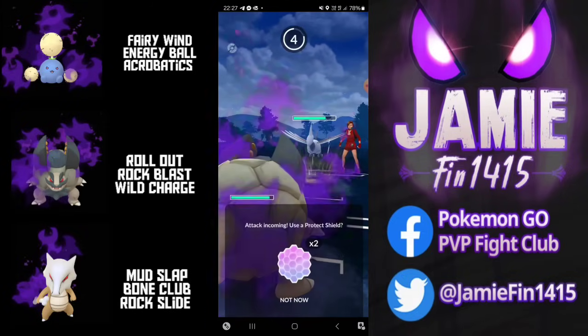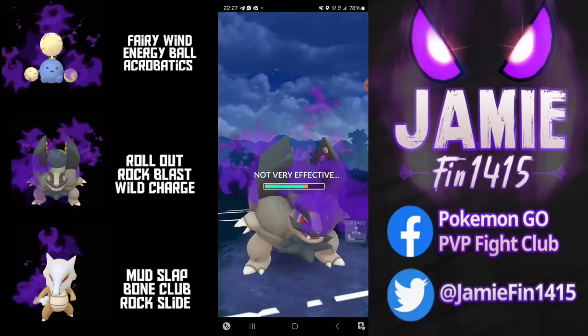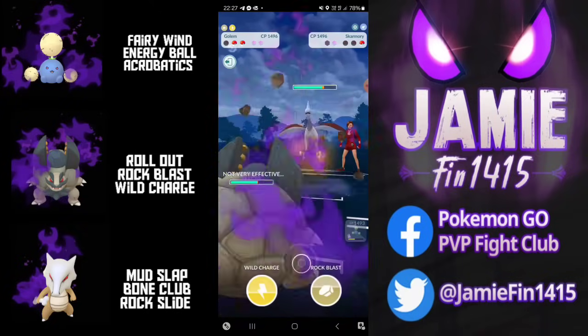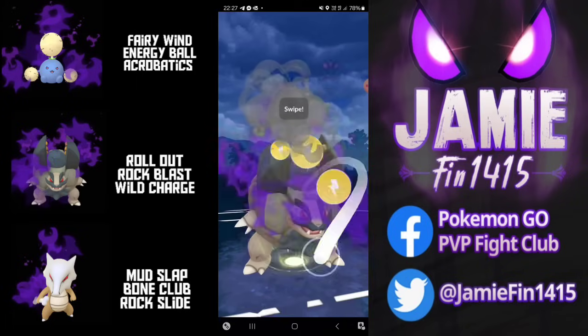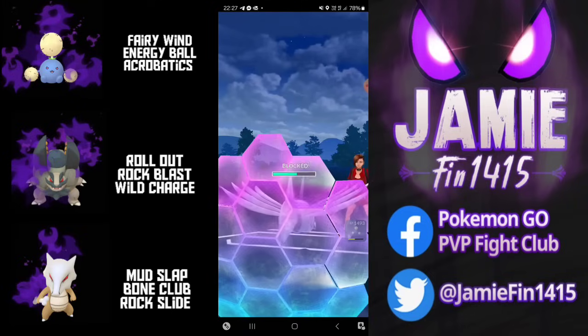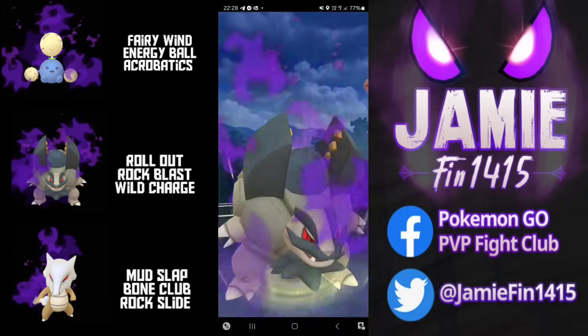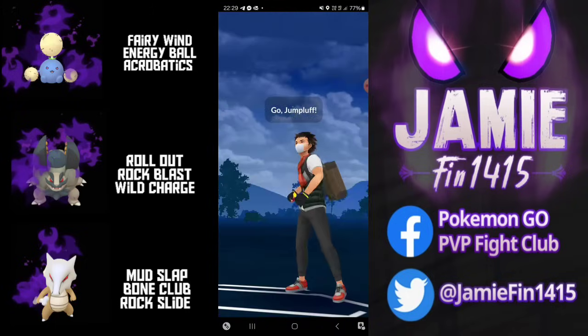Golem is now locked onto this Skarmory. We've got two Protect Shields — am I going to respect the damage? Of course not. Sky Attack double resisted. We're going to farm up to the double Wild Charges. The first one forces the opponent's final Protect Shield and the second one is All She Wrote with Golem picking up that one-hit KO. GGs and thanks for playing.